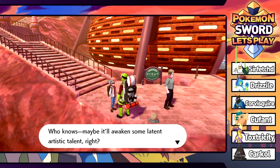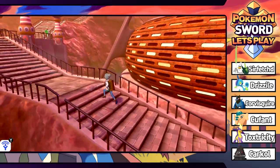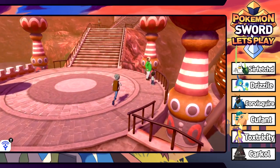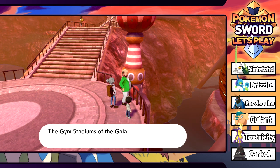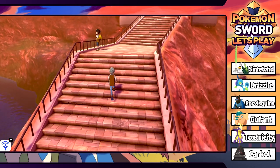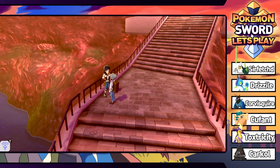Interesting - they've got a big staircase over here. The places where you can Dynamax your Pokemon are known as power spots, and the gym stadiums of the Galar region are built on these power spots. That's pretty cool. I really wish I could change the camera to see what's going on.